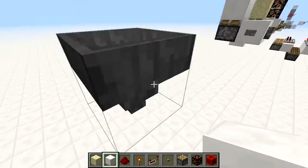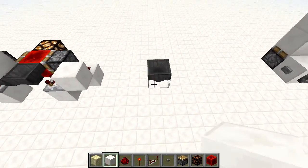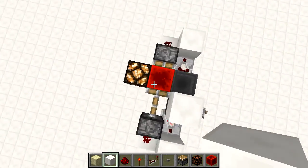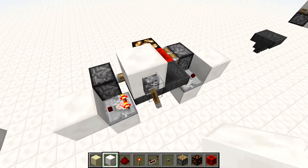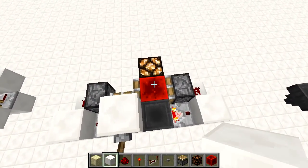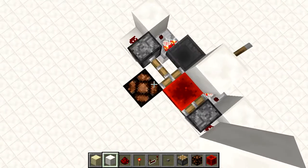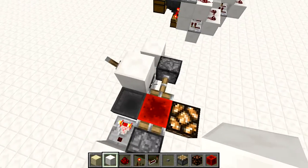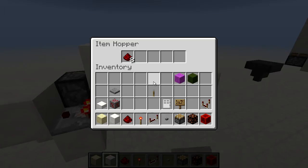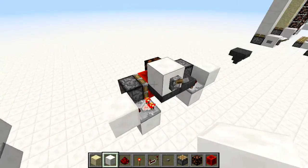Now let's talk about hoppers. This here is a hopper timer developed by Etho — a really cool compact design. We flip the lever and sometime later it will switch over, turning this off, and then a little while later it switches back on. All that happens is items travel back and forth through the hoppers and then get sucked out. Pretty cool.